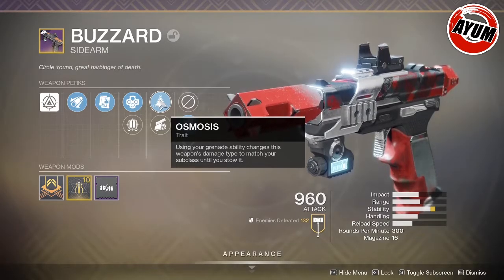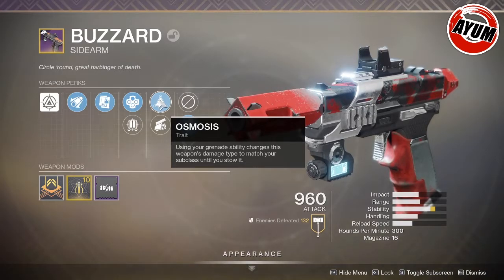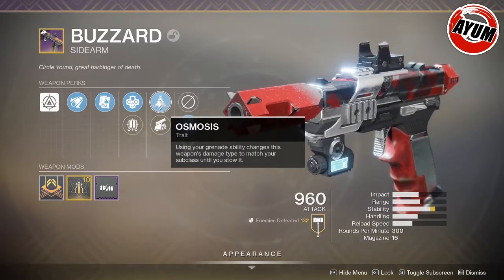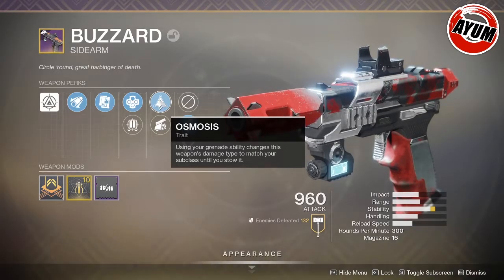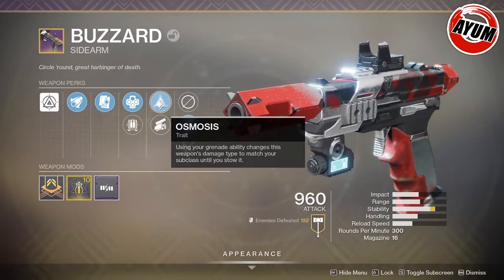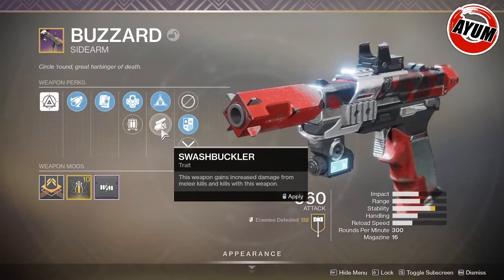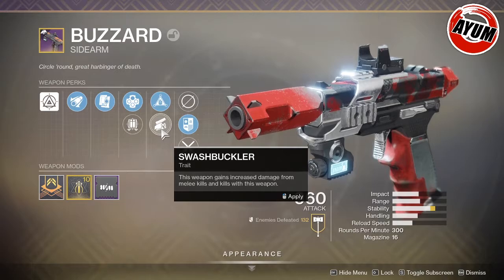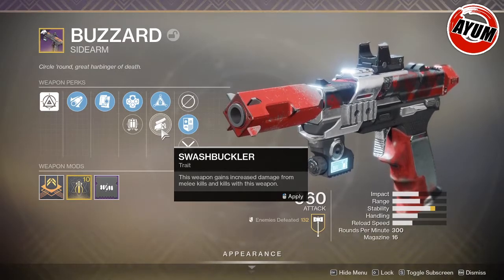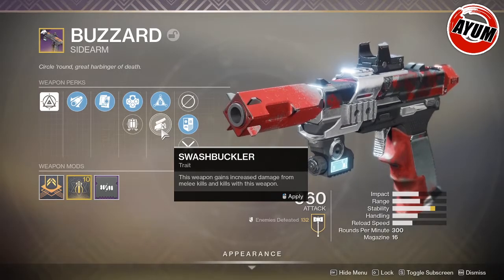Osmosis is really cool. I think it would be a lot of fun to use in nightmare hunts when you need specific elements to destroy the shields at the end. So you can pop on this weapon if you have a solar subclass to get those solar shields down — this could be really good for nightmare hunts, which is probably the best time for this weapon. And then in the last perk slot we have Swashbuckler, which I think would be the ideal choice for Crucible.